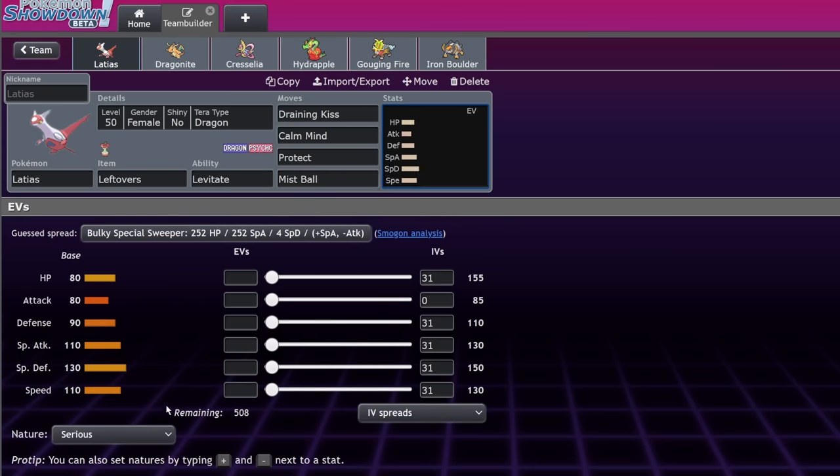Emboar is good luck — I just don't see it working. Excadrill — I've seen Sand work and it's interesting, but the Sand team has to run Raging Bolt otherwise you lose to Torn Urshifu. I'll put Excadrill in 'yeah sure I guess.'